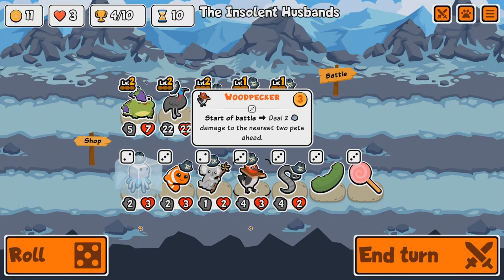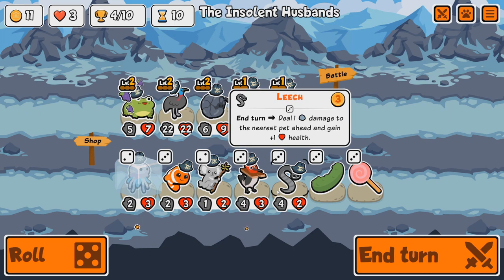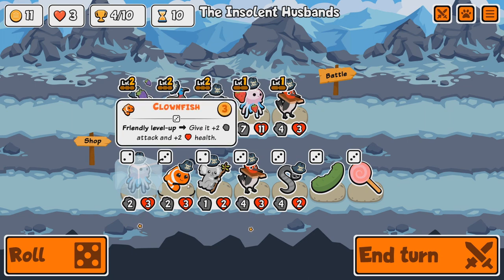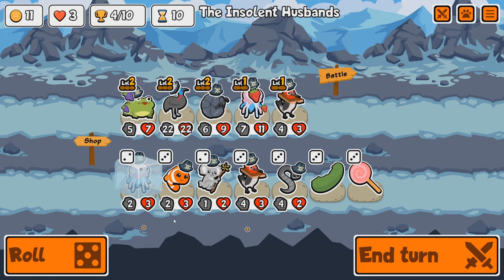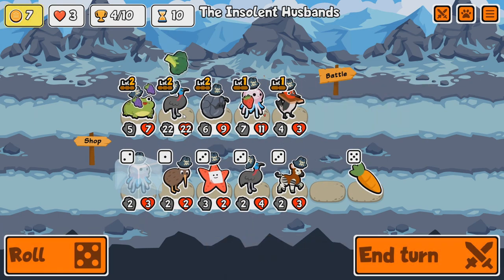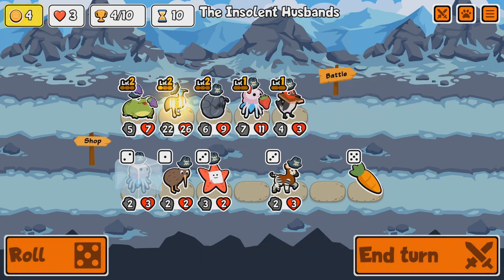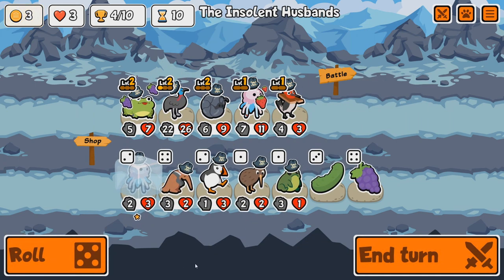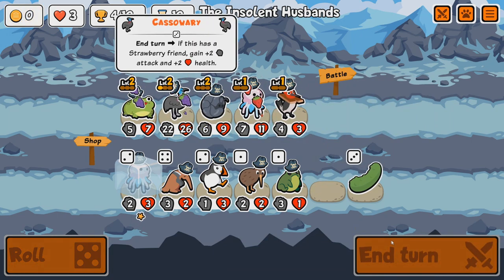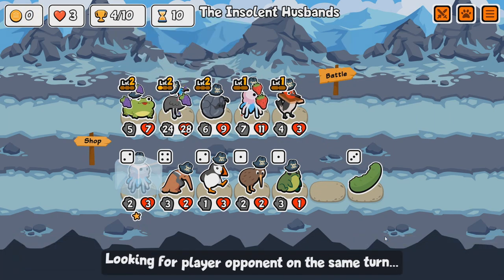Another Woodpecker — do I want to do that? We got a Leech, a Koala, a Clownfish. Clownfish isn't the worst thing right now. We got Cassowary, we got Broccoli again. Buff up with Broccoli. We got Grapes again — might as well give it to the Cassowary, just try and get more stats.